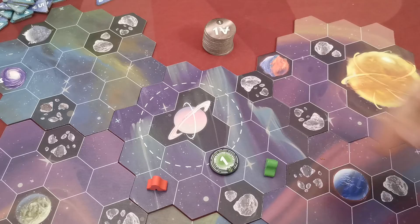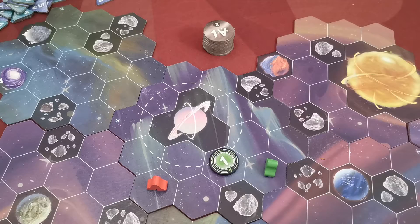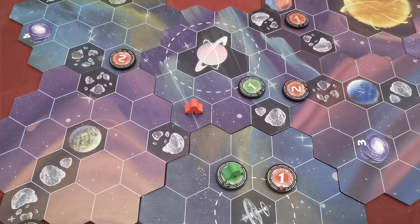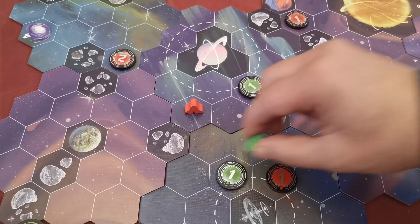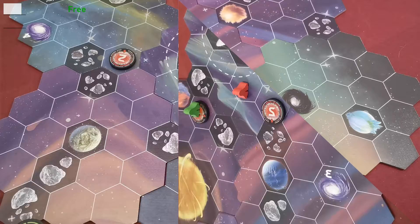The first player to place a wormhole token adjacent to a planet gains the top exploration token from the stack, kept in their play area as end-game victory points. The next free action is to warp through a wormhole. If your ship is standing on an active wormhole, you can move to its pair for free — this uses no energy and you can warp as many times as you wish. A player can also use opponents' wormholes; however, each time you do, the owner instantly gains a victory point from the supply.